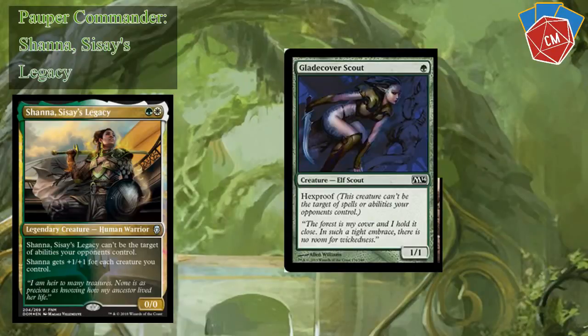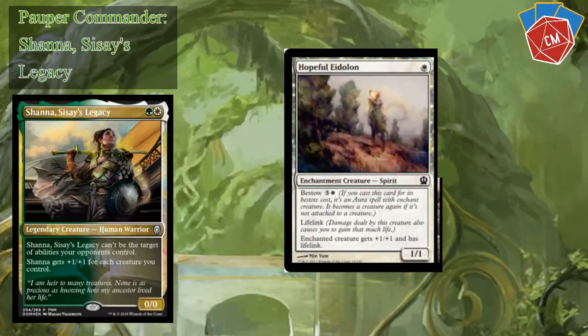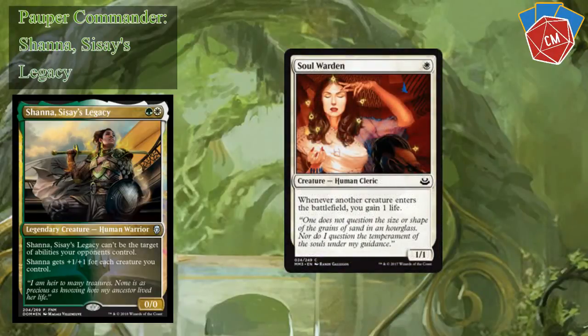So of course we've got a Glade Cover Scout — this is just a boggle go-to card, so it makes 100% sense here. I've got a Hopeful Eidolon; I tried to fit as many Bestow creatures in here as I could. The enchantment numbers will really matter when we get to the auras, and the recursion with that really matters as well. Then we've got a Soul Warden for some life gain.